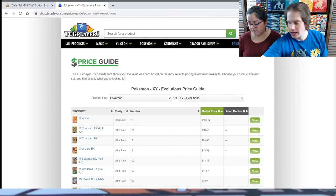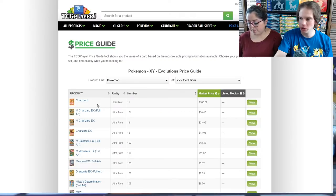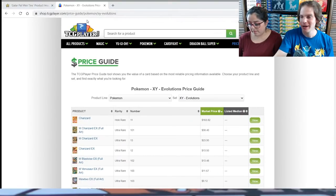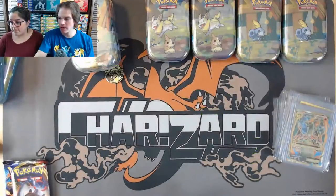The price guide shows $163 for Charizard — that is just crazy. I've sold three or four for $170. If you can get them graded, they're worth even more. Even the Mega Charizard EX Full Art is $58, Mega Charizard EX is $23, and Charizard EX is $13. Charizard is very popular and very valuable. There are several other Charizard cards in this set — Evolutions is a Base Set reprint set, though it does not include Venusaur or Blastoise as Rare Holos, or Alakazam, which is a little disappointing.